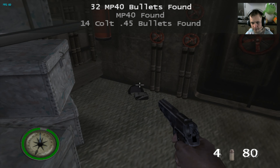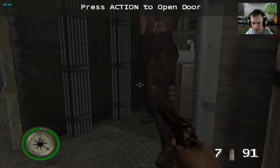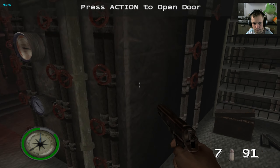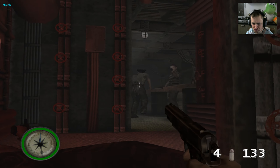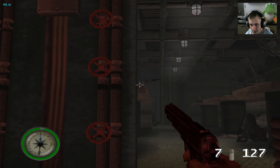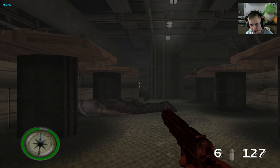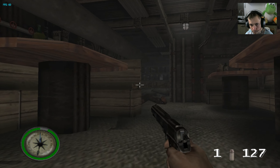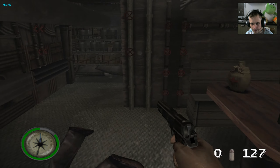Luckily there's an MP40 here, but I'm not going to use it just yet. There's a guy in here and he punched me. There's a health kit — I don't really need that — but I'll get some ammo. I know there's a guy somewhere with an MP40 around the corner. There he is — he can pretty much mow you down pretty easily.